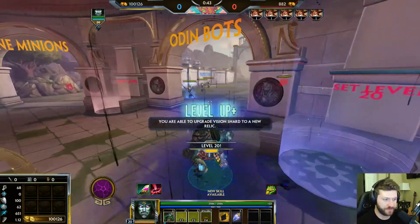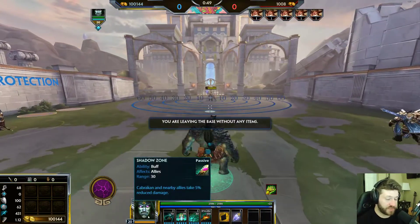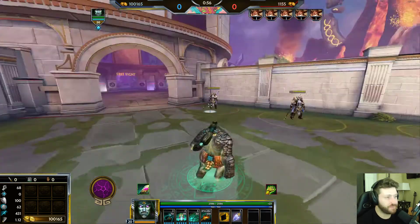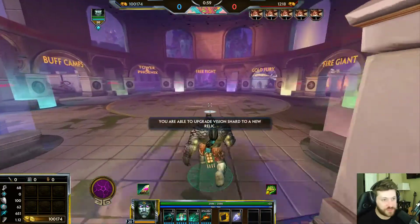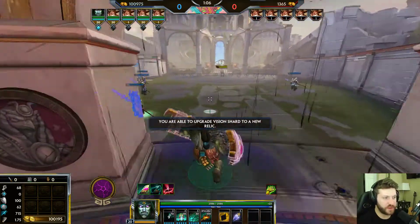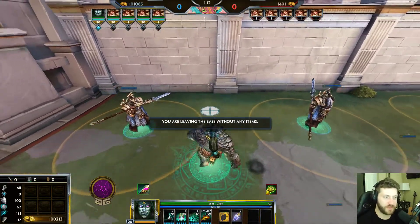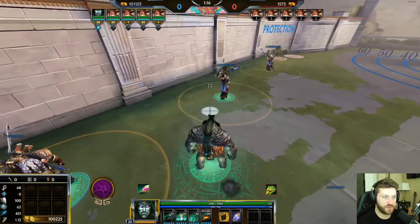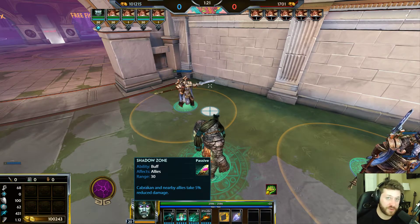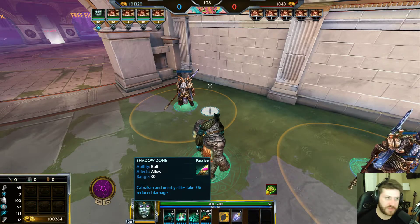Cabrakan's passive is called Shadow Zone. Cabrakan and nearby allies take 5% reduced damage. That's it — you're getting reduced damage, your allies are getting reduced damage. It's not protection, it's damage reduction, so even true damage is reduced 5% across the board. That's why he's a good support — he provides this buff in team fights.